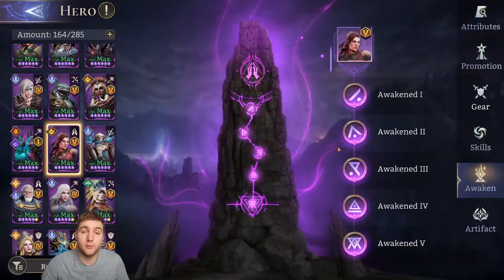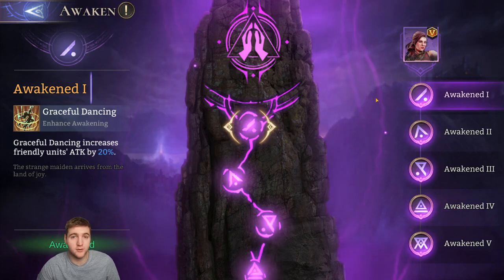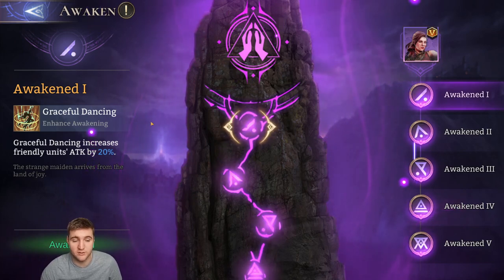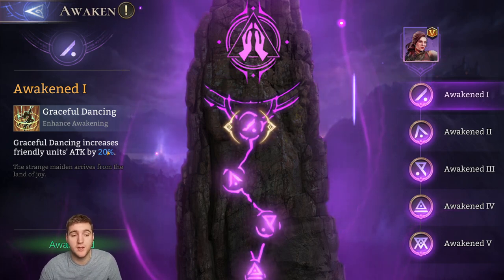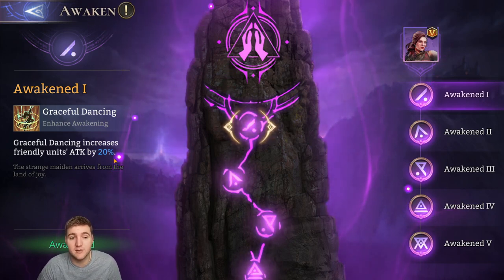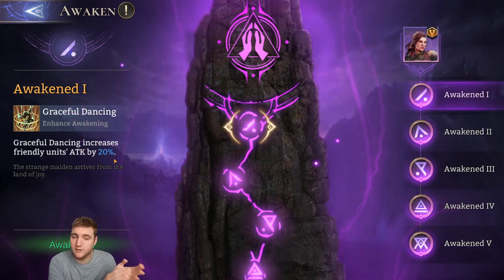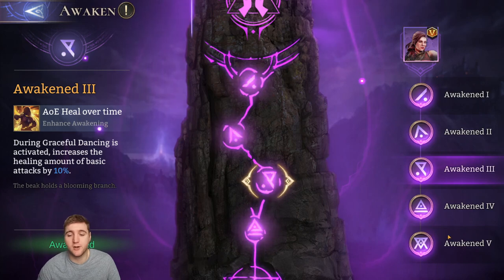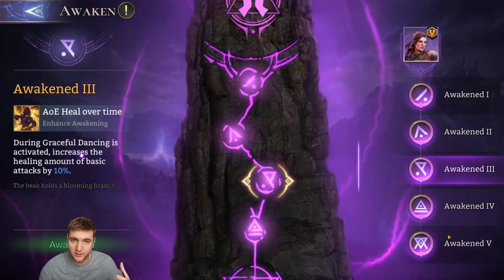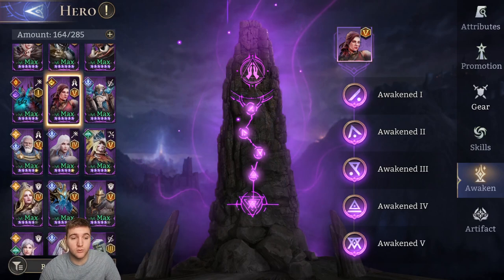Dolores is incredibly important for a guild boss team and amazing in gear raid 1 and even gear raid 3. She really needs her first Awakening, which boosts allies' attack by 20% — this is based on their attack, not hers, making it crazy good. Her third Awakening can help with healing in Guild Boss. Definitely prioritize Awakening 1 for Dolores.